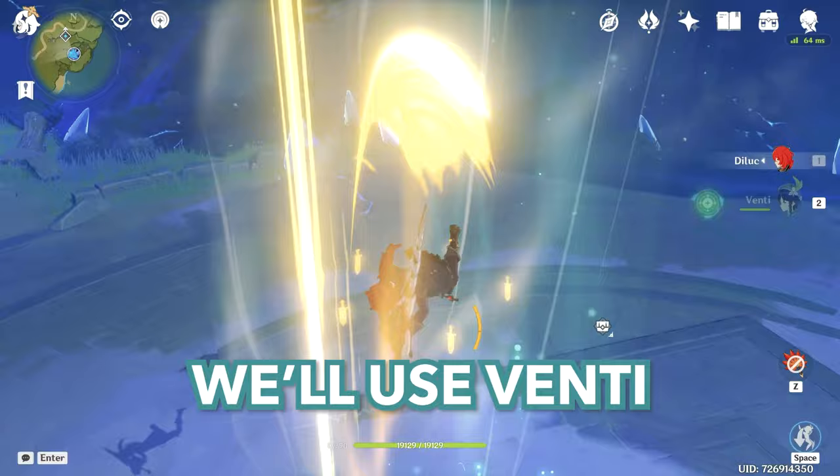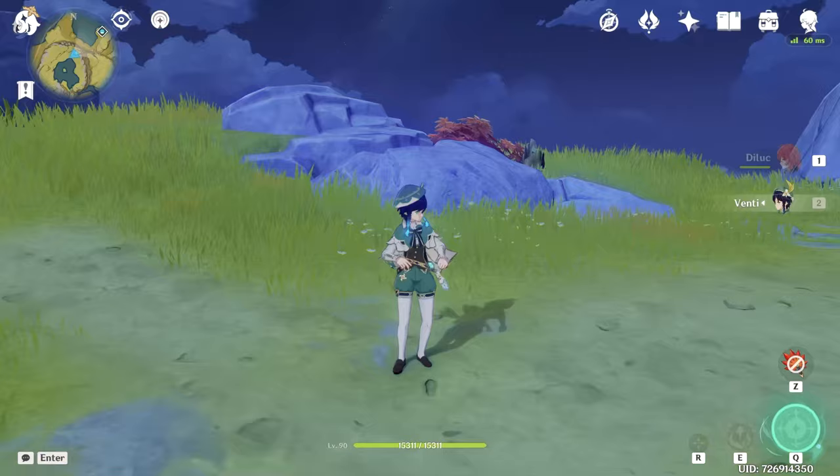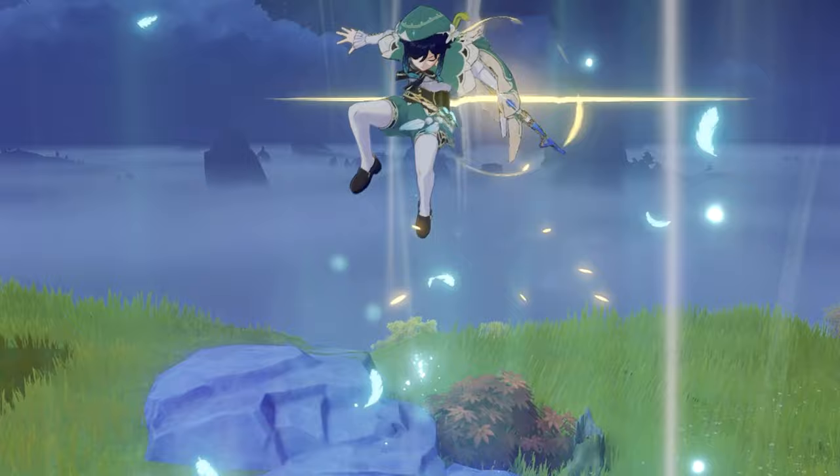Hello, and in today's video we will be making Plunging Attack Diluc. We will use Venti as a Plunging Attack Activator, and then we'll go step-by-step testing and increasing damage. And in the end, we will fight Hydro Tulpa. Who needs Shan Yun when we have Shan Yun at home? Let's find out.